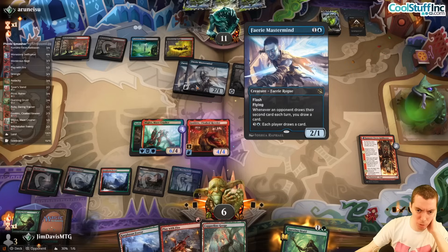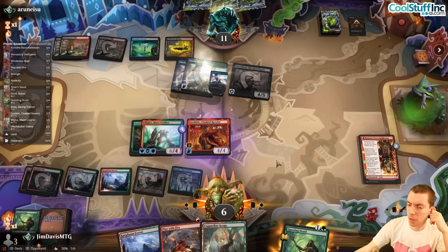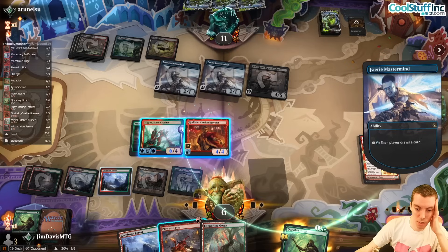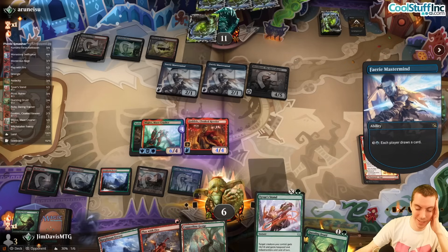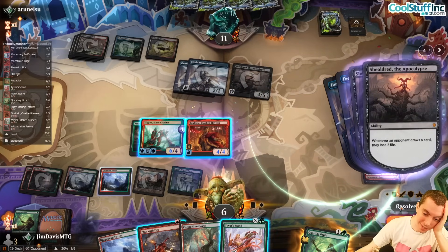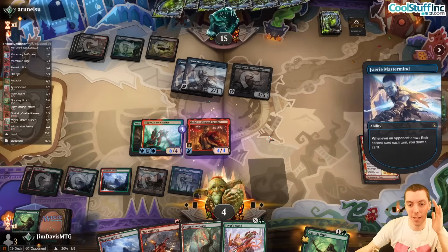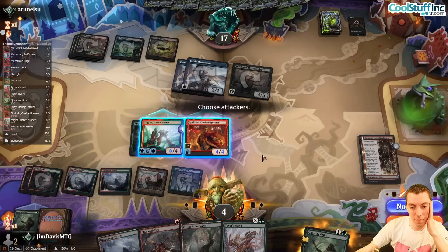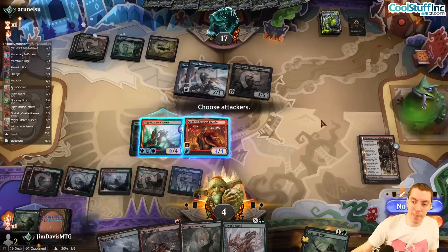Could have killed one of those Mastermind faeries and been three or four life higher. Both players draw — we're going to be one short. Draw Tyvar's Stand. They draw a lot more than that — never mind. They got us. We say go, put up four, they pump — yeah they're dead. Good game. We could have maybe played better — Play With Fire earlier on a Mastermind might have worked out in our favor. GG.